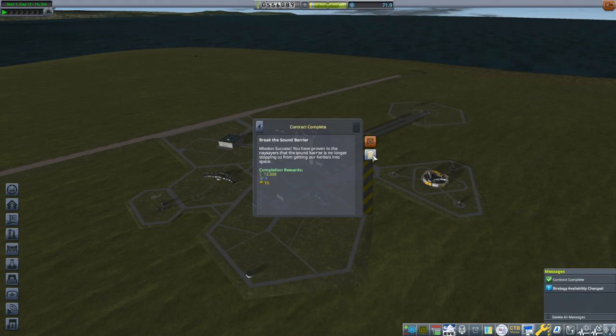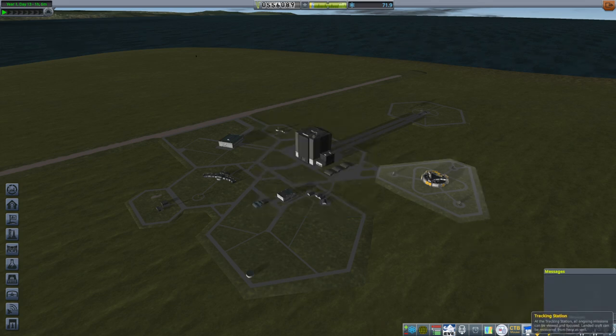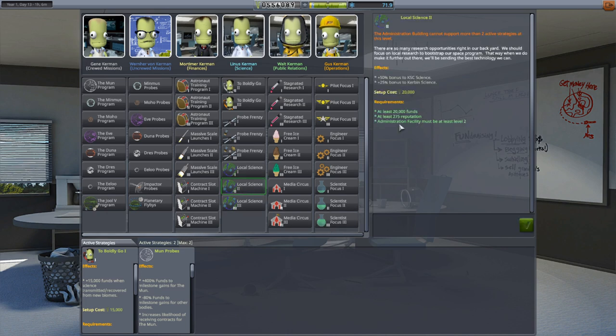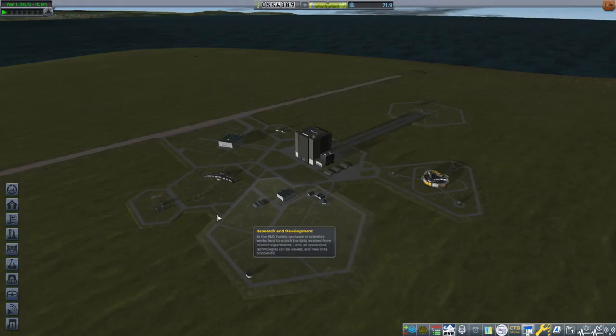Breaking the sound barrier — mission success! A new strategy is available: Local Science 2. That's probably Local Science 2 plus 50% for KSC Science, but there's no KSC Science with Kerbalism. There's a plus 25% bonus for Kerbin Science at a cost of 20,000 curb bucks. To pick up a third of these strategies I need to upgrade the administrative building — but I can't afford it yet, so that kind of nixes that idea.